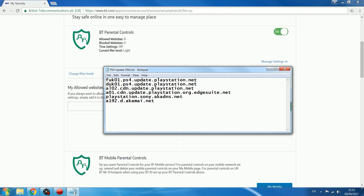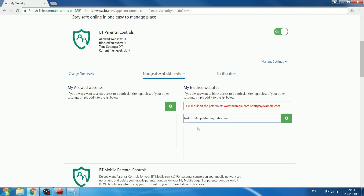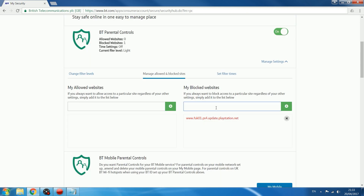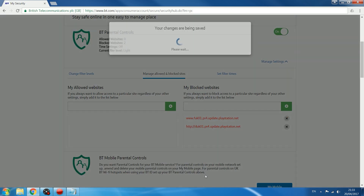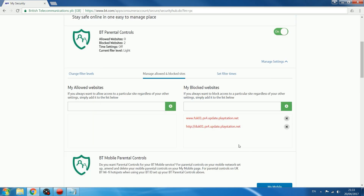In my case I would just take these addresses and put them in. It doesn't like the URL unless I put www. at the start, and if that doesn't block it, you can try putting in http:// and then paste the address in as well. Just add each address so that they are all blocked. Then make sure parental controls are enabled and restart your router — those sites will be blocked, which will prevent the PS4 from downloading updates because it won't be able to connect to Sony's servers.